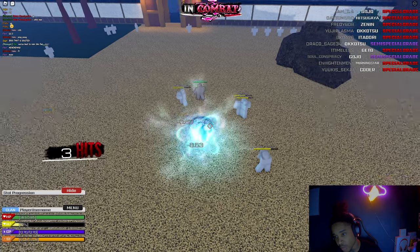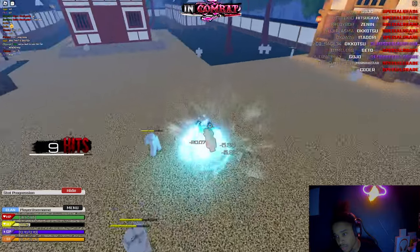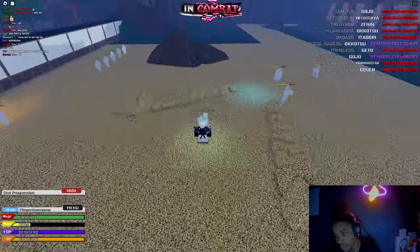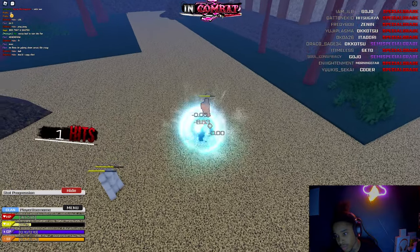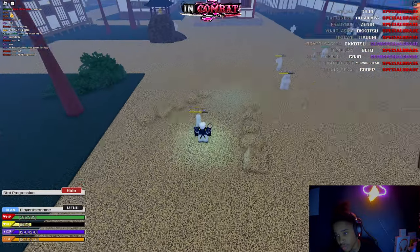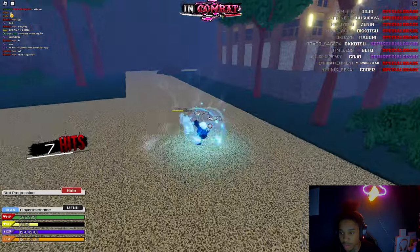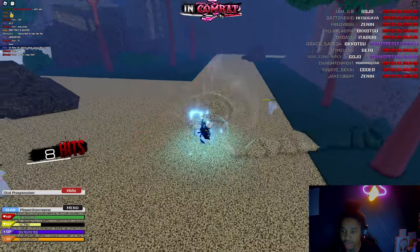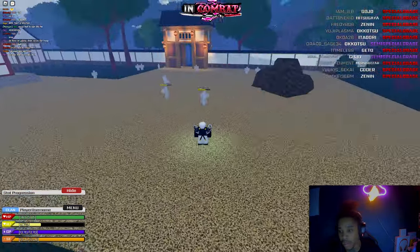We've got combos too. It goes one, two, three and then you grab — you do a kick animation. If you go to four — one, two, three, four — then you grab them and start punching them, then kick. Nice little animation, it's pretty tough. And then after that we move on.